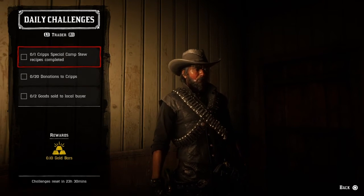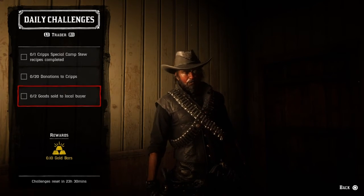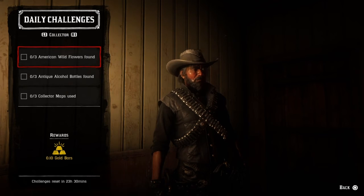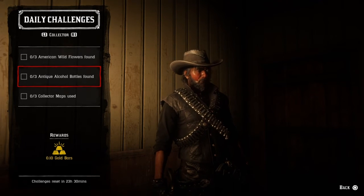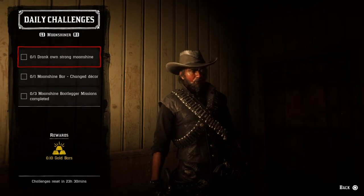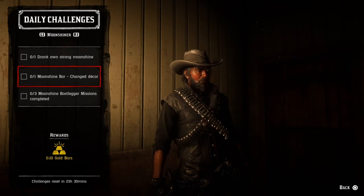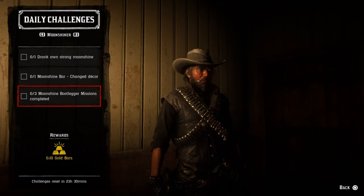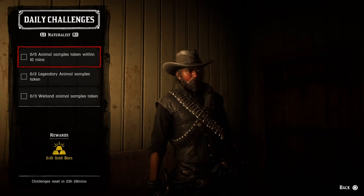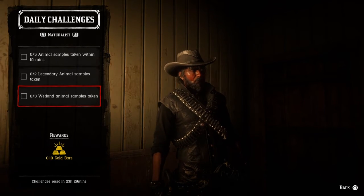One Cripps special camp stew recipe completed, 20 donations to Cripps, two goods sold to a local buyer. Three American wildflowers found, three antique alcohol bottles found, and three collector maps used. Drunk on strong moonshine, one moonshine bar changed decor, and three moonshine bootlegger missions completed. Five animal samples taken within 10 minutes, two legendary animal samples taken, and three wetland animal samples taken.